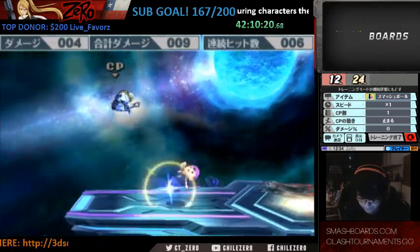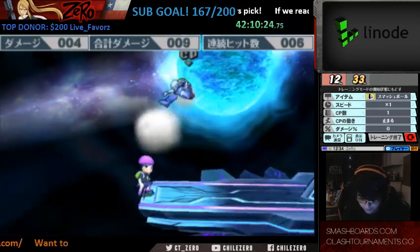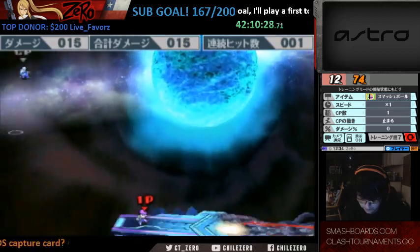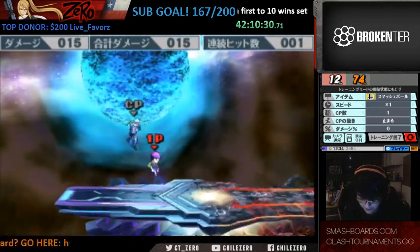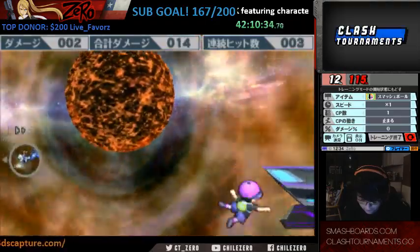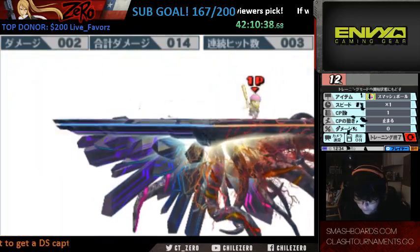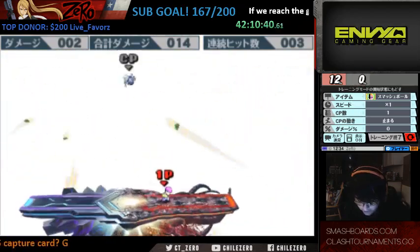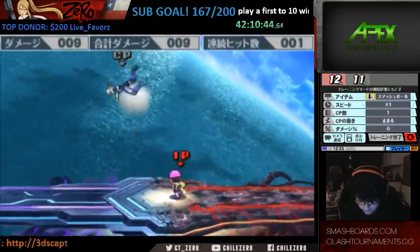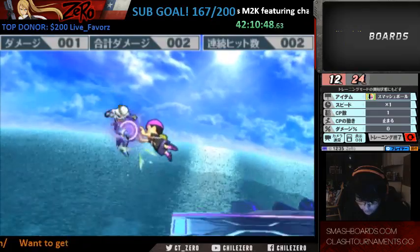I like double jump up air — it's kind of hard to do it fast, but it does a ton of damage. Ness also has a spike and his down air is pretty solid. His forward smash is very strong, and his down smash and up smash are not useless anymore — they're actually kill moves now and they do solid damage.